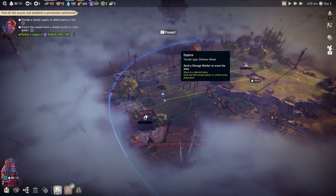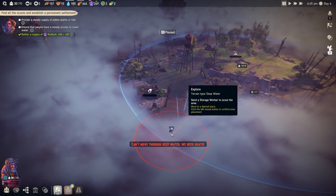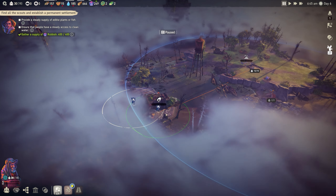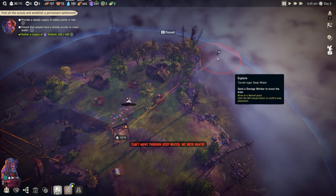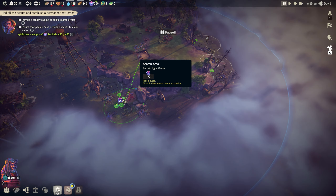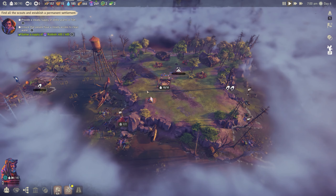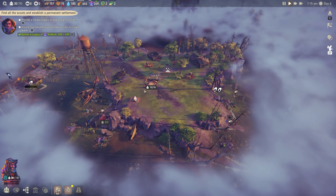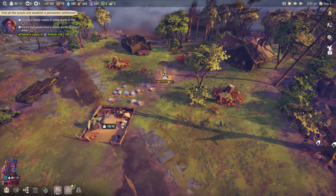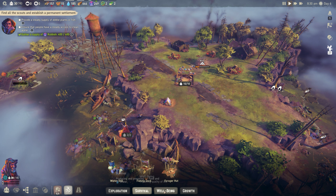Let's explore - we can't move through deep water without boats. We'll put an exploration node there. There's a little bit of plastic down here. This is going well - much better than last time. We still need to provide a steady supply of food - we're building the forager hut now for a steady food supply. Then we need a steady water supply, so we'll build the water still which needs 320 plastic.